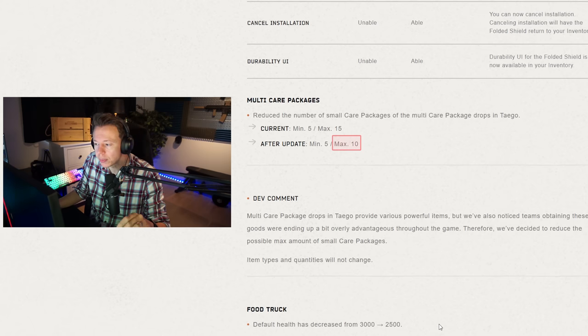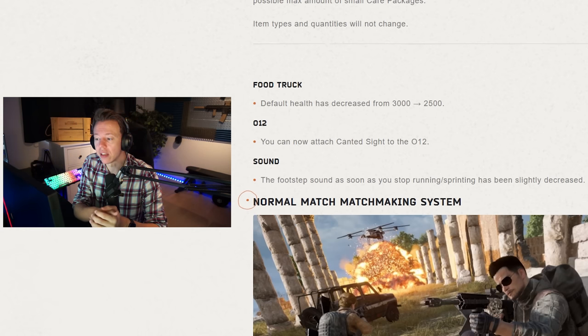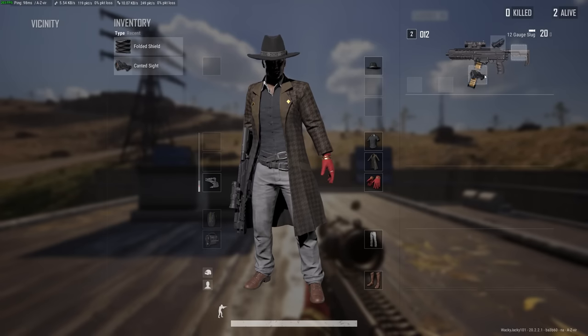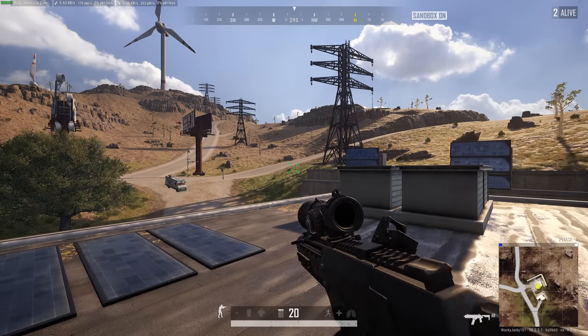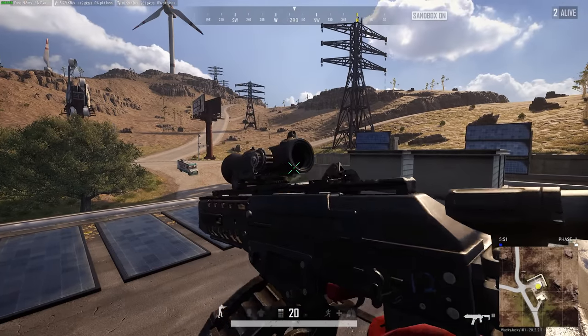There's also a slight reduction of airdrops on Tego — there were simply a lot of them, so that makes sense. The food truck on Destin has had its health reduced from 3,000 to 2,500, which was extremely tanky, so that probably makes sense too. You can now add a canted sight to the OI2. I haven't really tried the new scope on the OI2 since Destin was removed just as that change was made last time, so that's definitely something I look forward to trying.